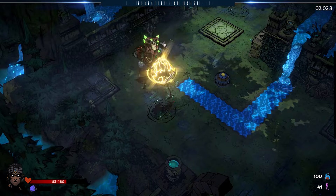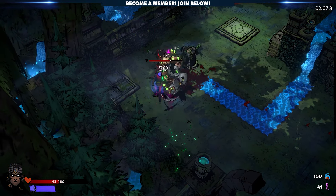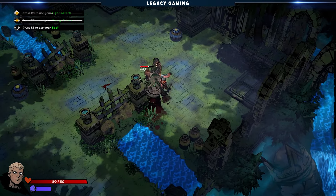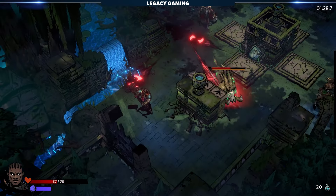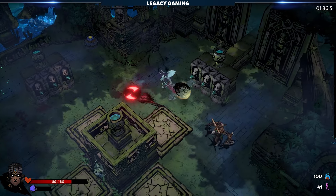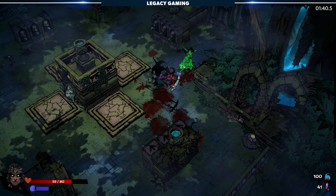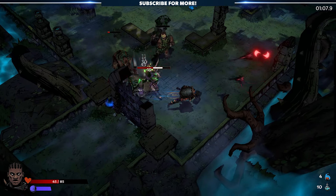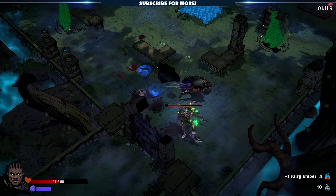One thing Sworn does really well is create enemies that are visually easy to identify and gives them a distinct moveset that is straightforward to read. Giant ogres with clubs that slam the ground, wild boars that charge in a straight line, alchemist rats that throw balls of poison. Once you learn the unique ability of a specific enemy, you can work to anticipate and avoid taking damage. This happens over multiple playthroughs and consistent exposure to the enemies, but that's all part of the learning process.